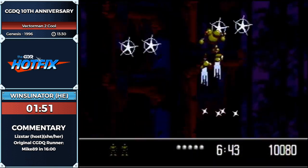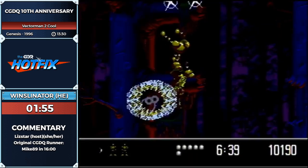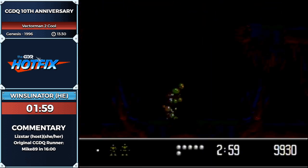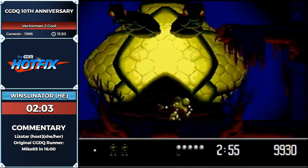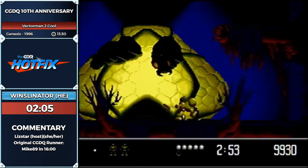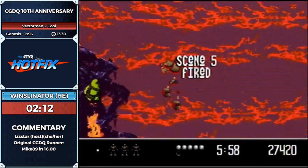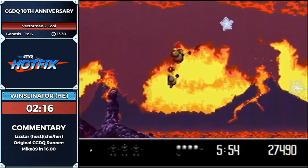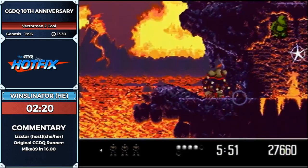I picked up an extra health power up back there and one right here, so now I've got six HP instead of four — that'll help out a lot later. Now it's a five-jet boost. Same rules for the jet boosts apply in this game as well — Cronin was saying that power up really deals a hell of a lot of damage to enemies, and same applies here.